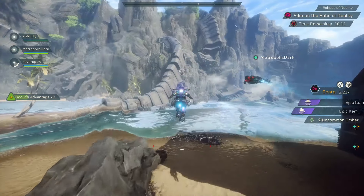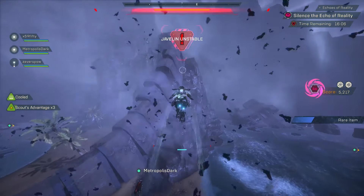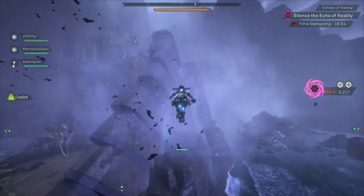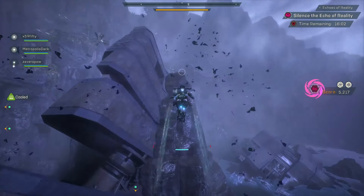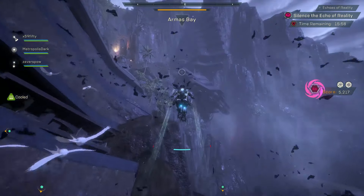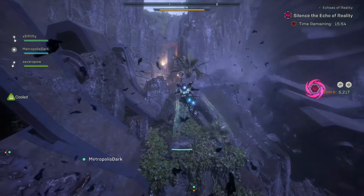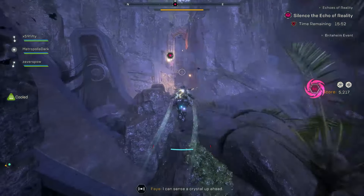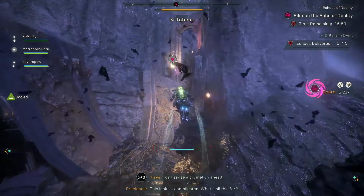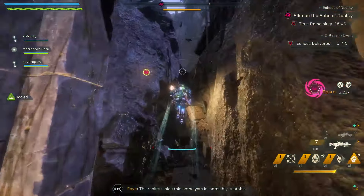After the Ring of Magnus, I personally like to go to Britaheim — I think that it makes the most sense. You're going to go up the bridge and you'll see Britaheim straight ahead. I do think it makes sense to go Ring of Magnus, Britaheim, and then Cassus Forge. You'll see why in a minute once we get to Cassus Forge and how you get to the boss battle.